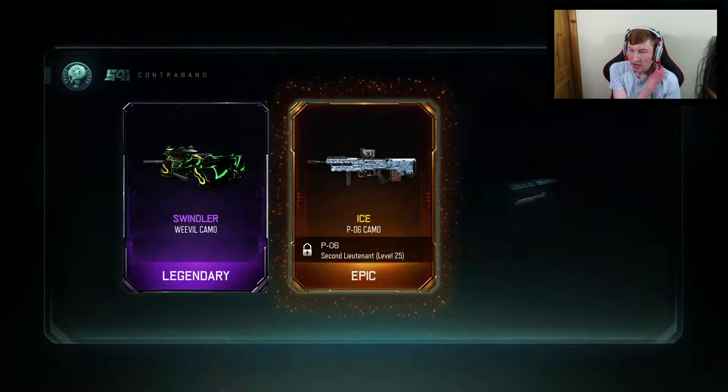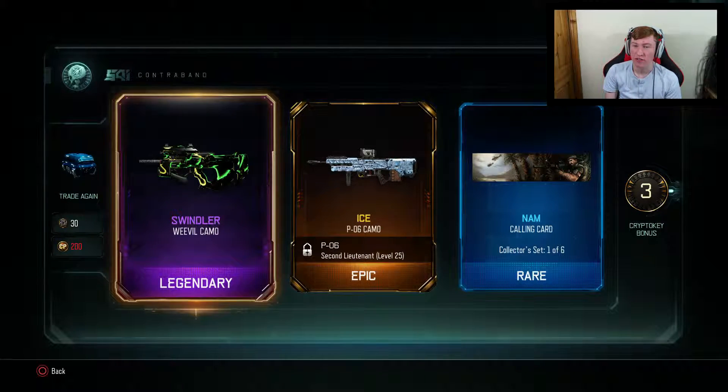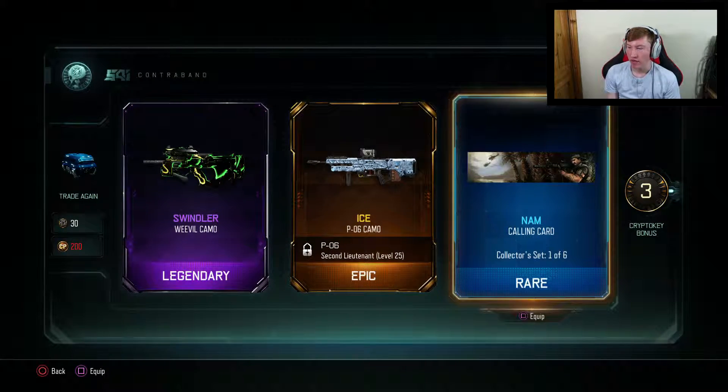Oh, that looks sick. They're actually some pretty decent items. Unfortunately, I don't really use the Weevil but that camo is really nice. I don't really use the PO6 either — pretty nice camo nevertheless — and then just a rare calling card. Let's trade 30 Crypto Keys again.